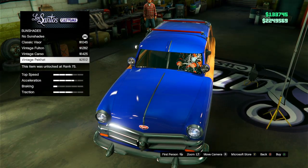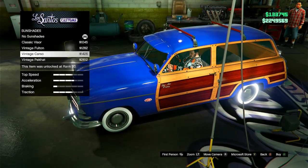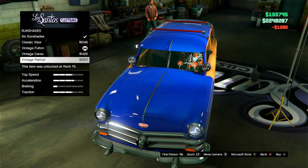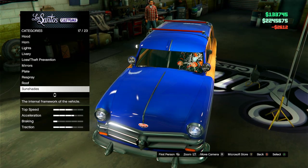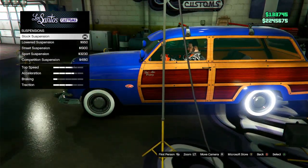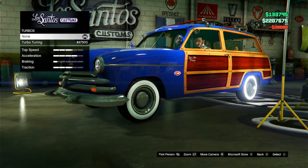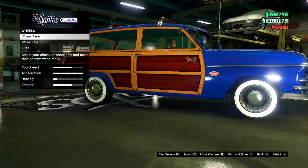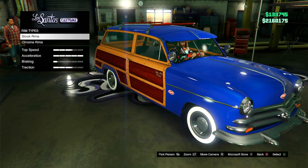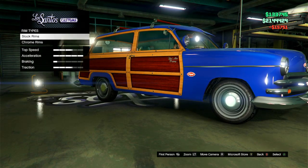I'm just gonna do the clear roof rack. There are sun shades too — that's kind of cool looking. Imagine if you could turn this into the Ghostbusters van! I'm kind of digging the vintage Fulton option — yeah, I'm gonna do that one because it matches the front. Suspension — wow, we can just drop this thing. Transmission, I'll do race just to get it a little bit faster. For the engine, I'll just do the classic rod.